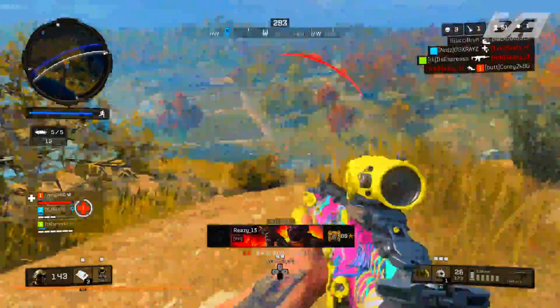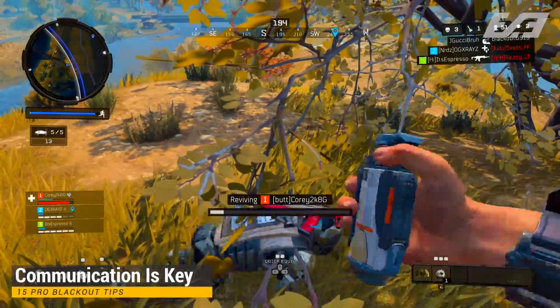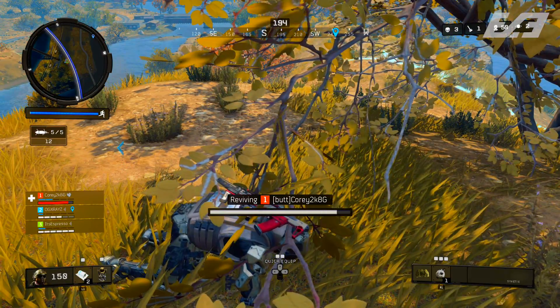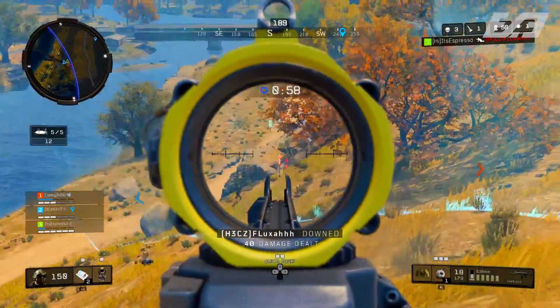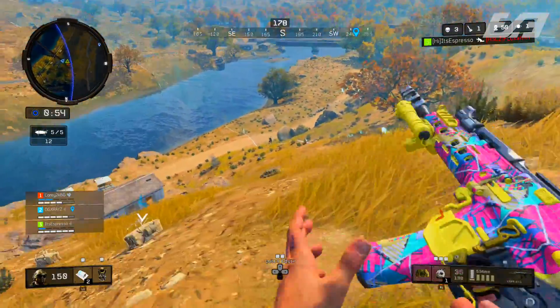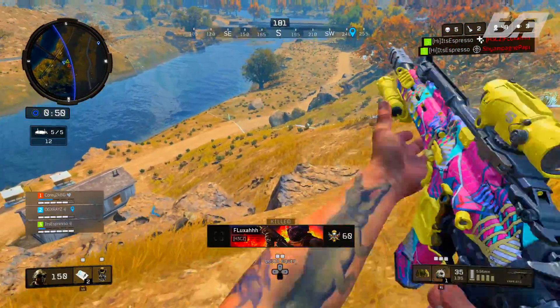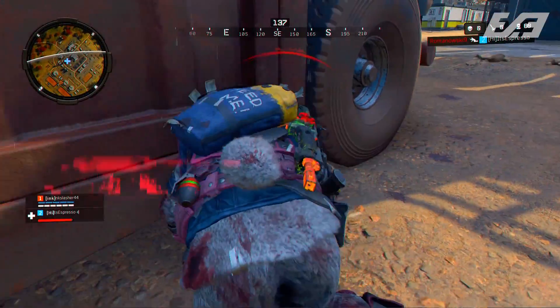Communication is absolutely key if you're playing duos or quads. Be as descriptive and accurate as possible — learn the coordinate call-outs and give direct coordinates whenever you can. It's worlds more helpful than just saying 'that building over there,' because chances are there are multiple buildings over there. The more specific, the better.